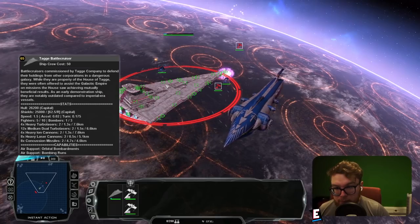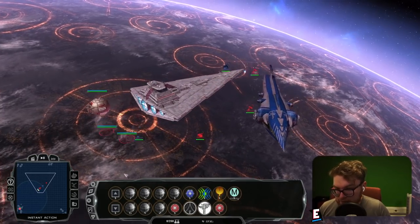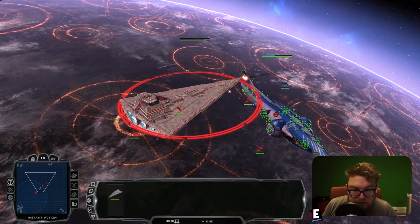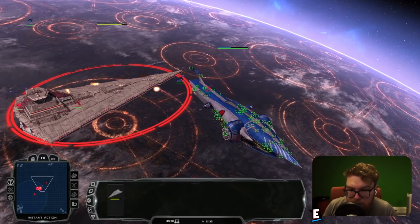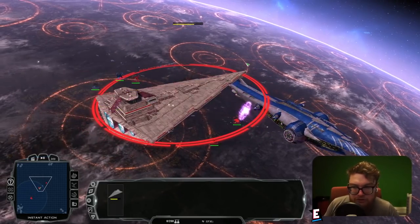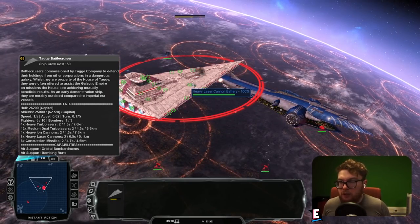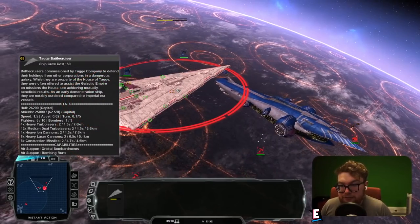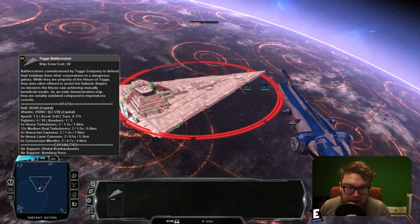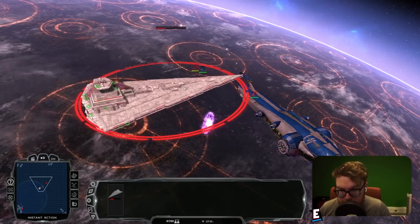We don't have to worry so much about bombers being a problem here. We were really catching up in shield damage, but all of a sudden our ion damage just stopped. Once it stripped our shields, it was able to wipe our hardpoints so fast. This ship is really effective when its shields are up, but because there aren't a lot of hardpoints — quite sparse considering its size — when the shields are stripped, there are a lot of fragile hardpoints you can't afford to lose.